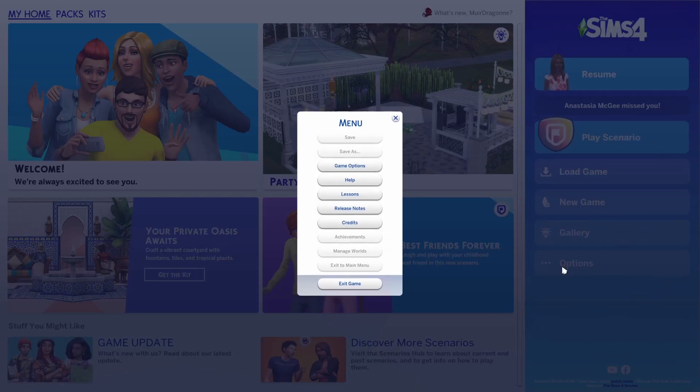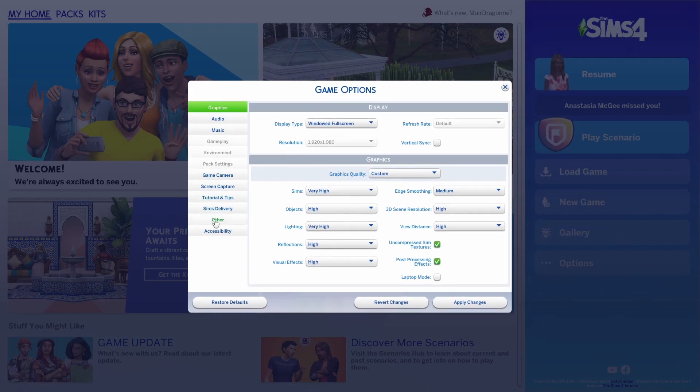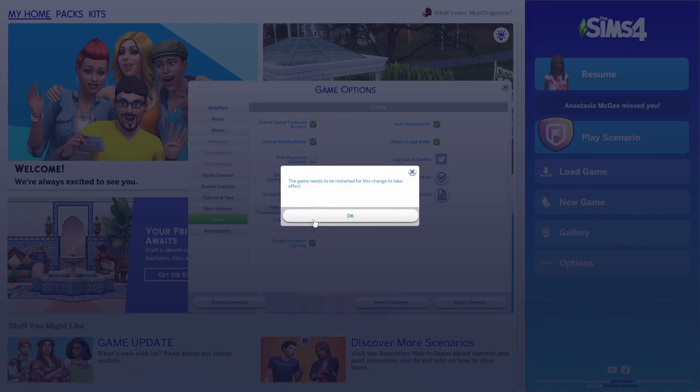Start up the Sims 4 game, and in the main menu click on Options, then Game Options, and Other. Make sure that Enable Custom Content and Mods is ticked, as well as Script Mods allowed.